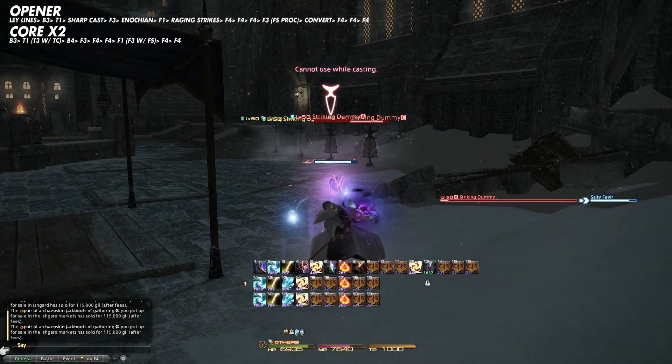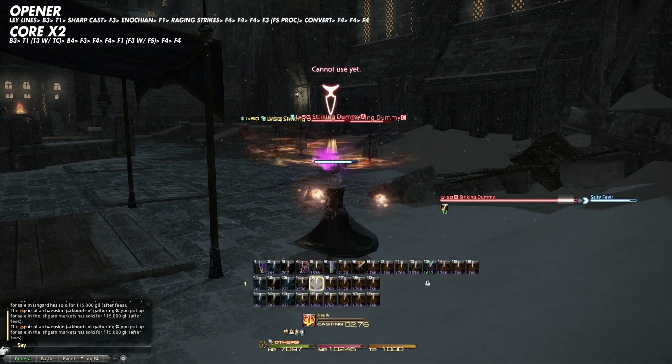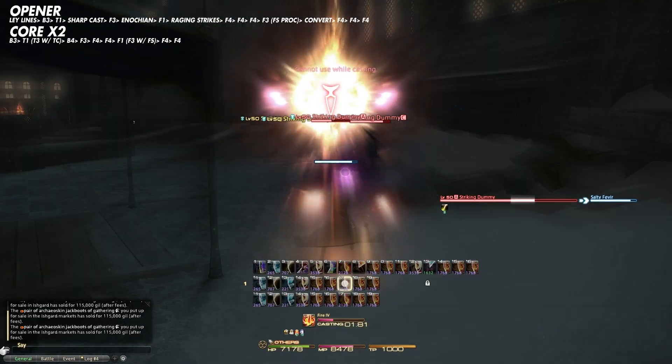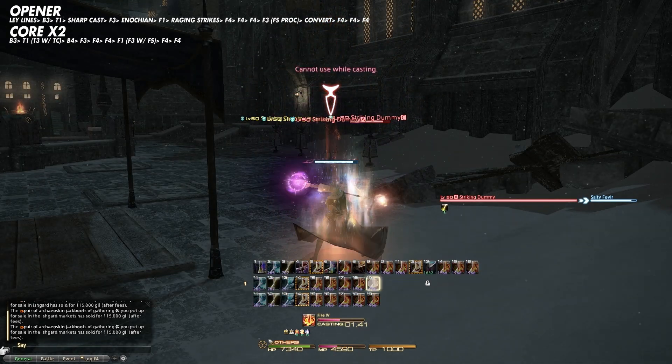We're going to cast Blizzard 3, then cast Thunder 1 or use a Thundercloud proc on Thunder 3, then use Blizzard 4 to refresh Enochian, cast Fire 3 and then cast 2 Fire 4s, then cast a Fire 1 and then another 2 Fire 4s. And that's really it for Fire.